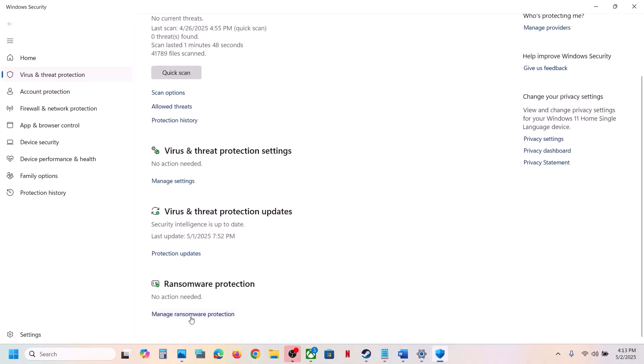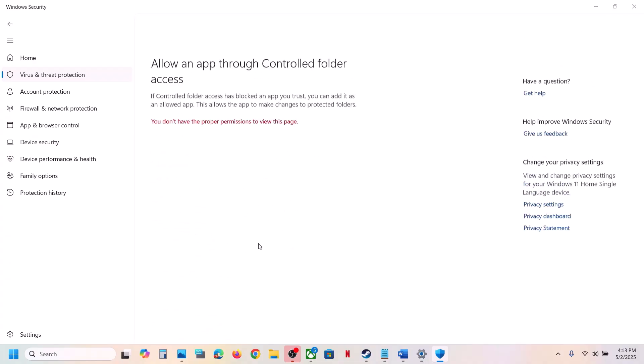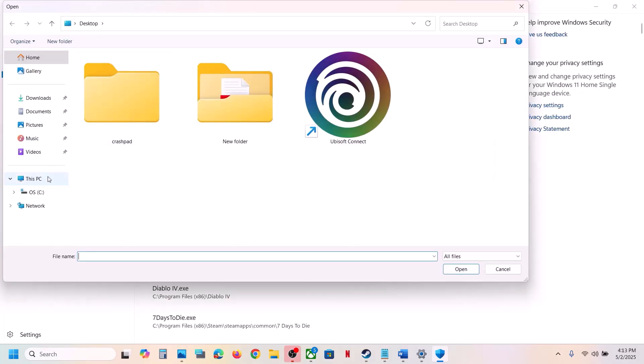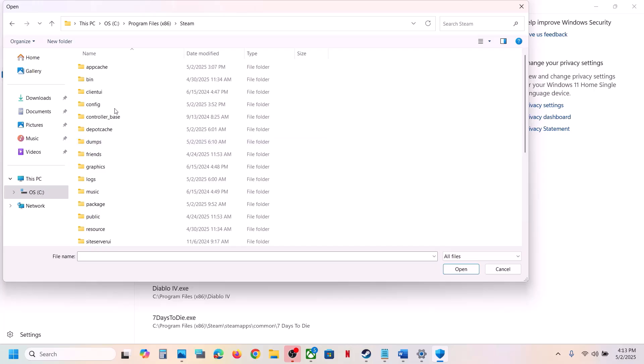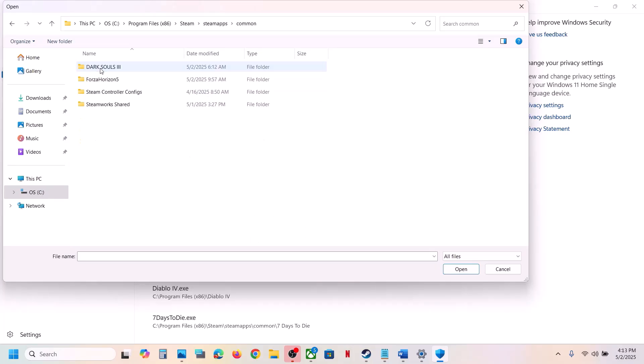Scroll down to the bottom and click on Manage Ransomware Protection. Click on Allow an App Through Controlled Folder Access, click Yes to allow, then click Add an Allowed App and click Browse All Apps. Go to the game installation folder — if the game is installed to C Drive, open C Drive, Program Files (x86), open the Steam folder, then the SteamApps folder, then the Common folder, and then open the game folder.